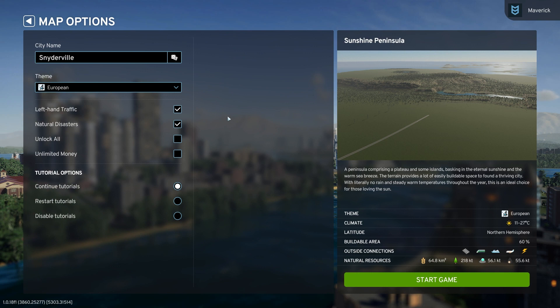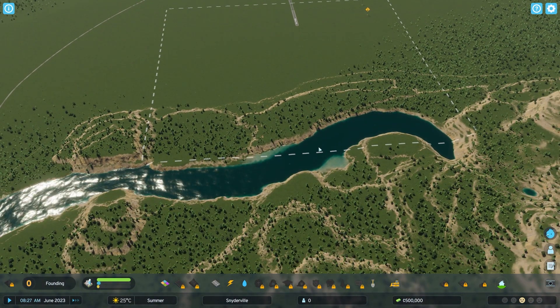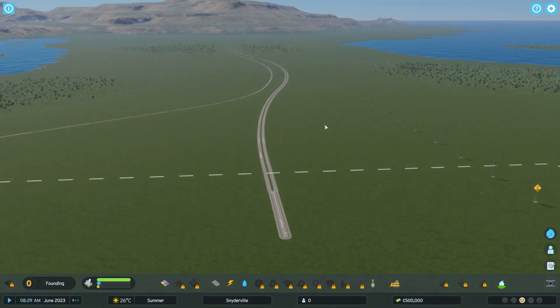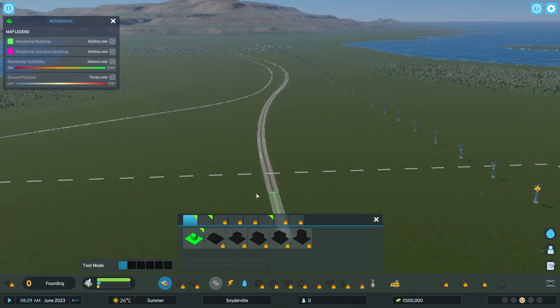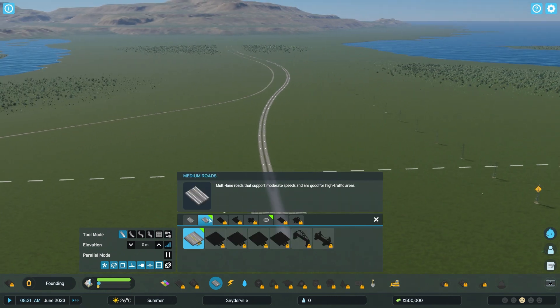Now let's get into the nitty gritty patch notes and start with performance. They've added LODs for characters and selected assets, optimized geometrical layout for all assets, decreased virtual texturing pressure with assets that don't use emissive maps, and disabled resync for default settings, as well as disabled volumetric lighting calculations where mostly invisible.